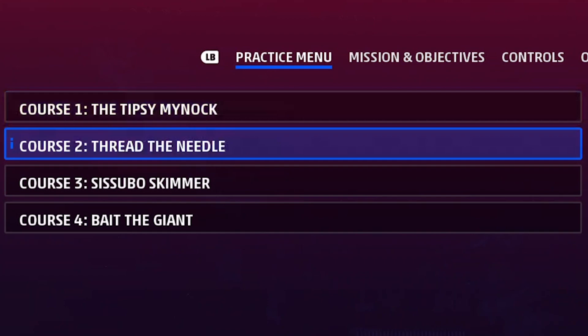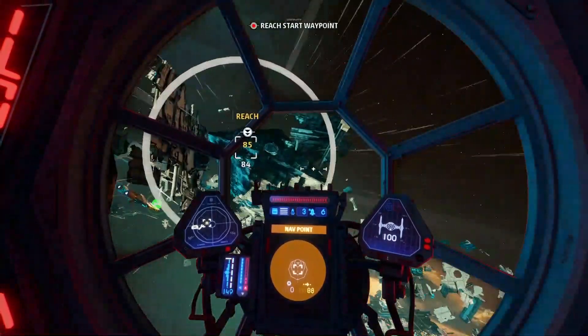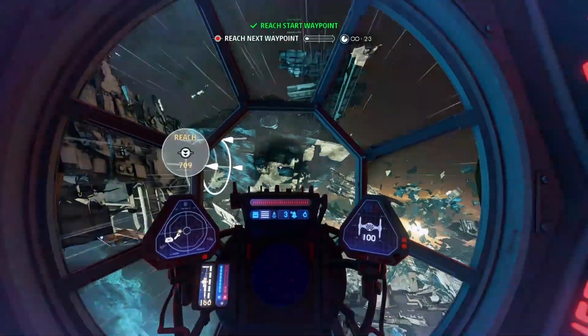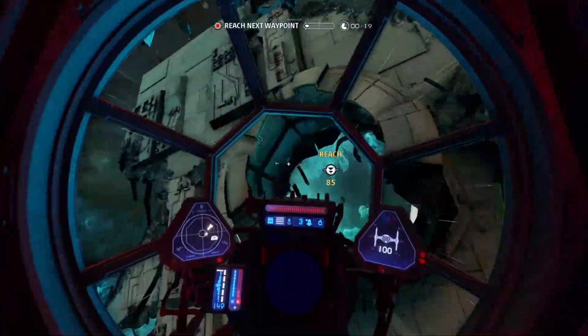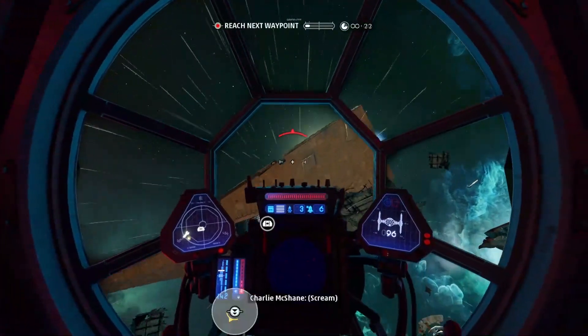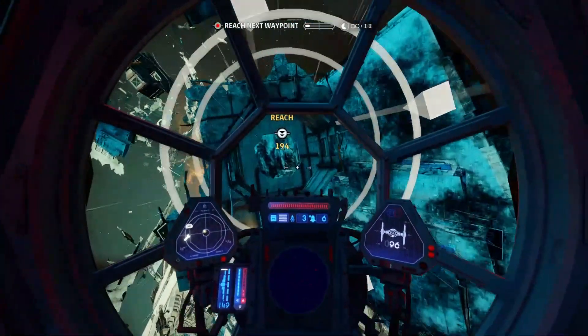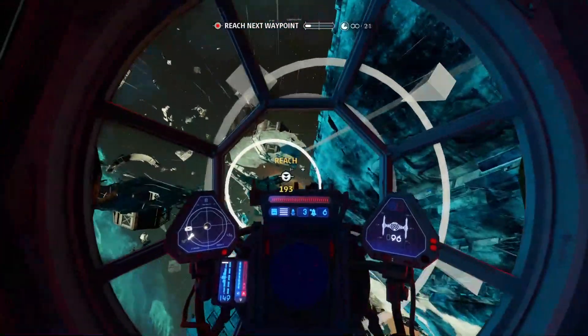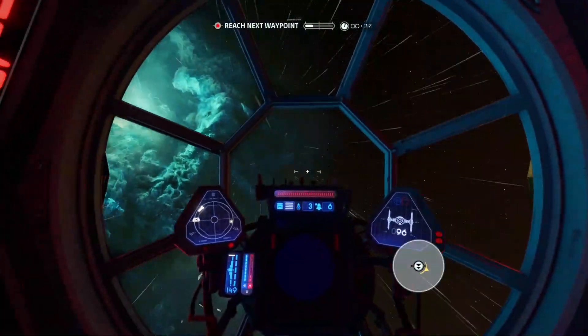The second course is 'Thread the Needle,' with the description: 'a course of tight gaps and even tighter turns, all navigated against the clock.' I found this one a little bit hard — not too hard, but definitely doable in one try. This map follows the name: you're going through some really small spaces, and the trouble I had was going over obstacles when I needed to go through them.